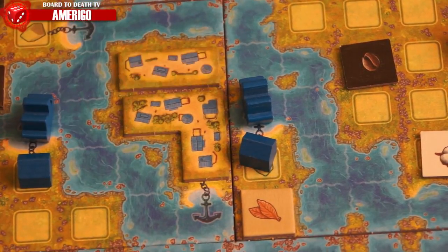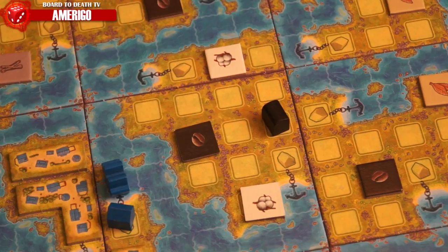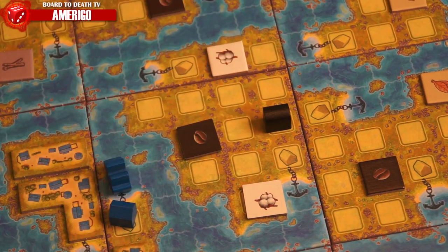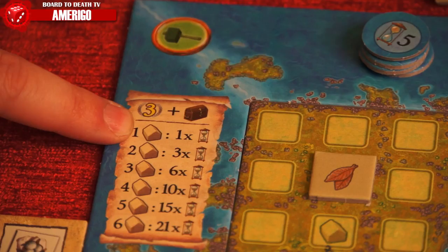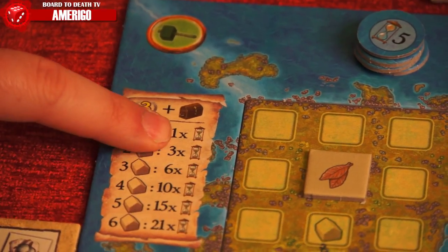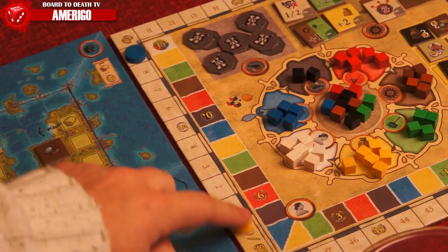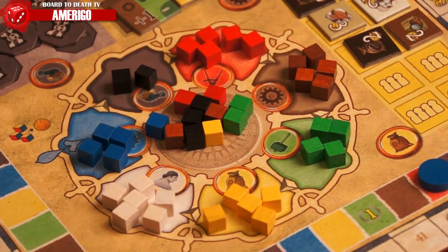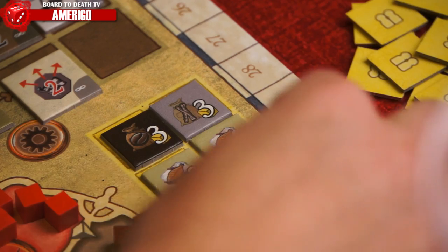The far left victory point value is for small islands — 19 land spaces or less — and the far right value is for big islands — 20 or more land spaces. Should a player fill all the land spaces of an island, he completes it. First, he grabs the black treasure chest from big islands, which can be traded any time for three gold. Then he scores victory points: three VPs for completion, and depending on the number of trading posts each player owns there, they score what is listed on the fame space multiplied by the number of the current round. The faster you complete an island, the more points you get.